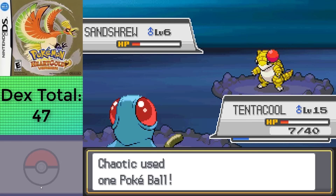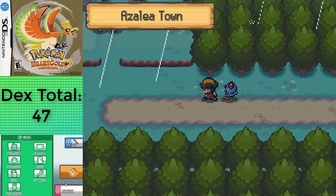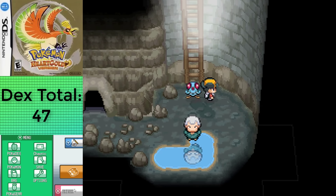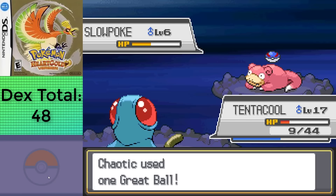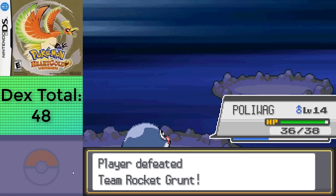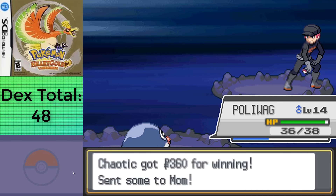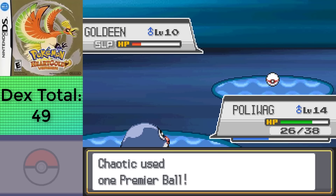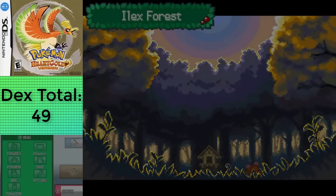There's not much in Union Cave other than Sandshrew, which is only here in HeartGold, as well as a few trainers, so afterwards I emerged in Azalea Town, opening up the first Team Rocket confrontation. The Slowpoke Well has just that — Slowpoke. After grabbing it and destroying everyone in the cave, I made sure to go back to the Union Cave to grab myself a Goldeen with the Old Rod, leaving only one area we can really go to for the time being — the Ilex Forest.